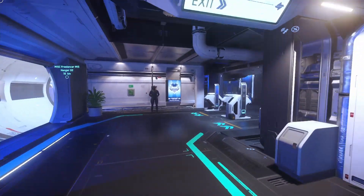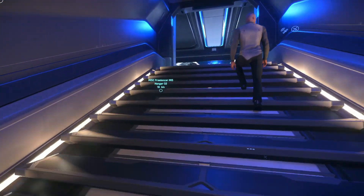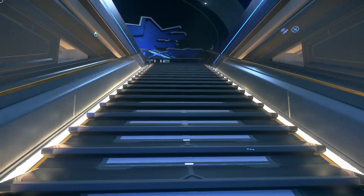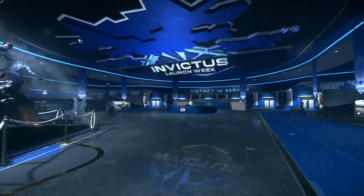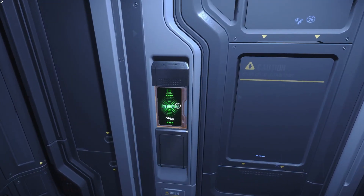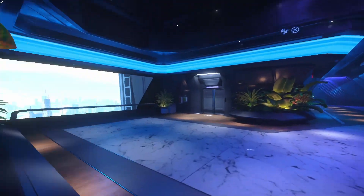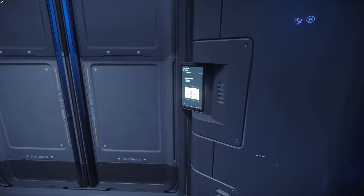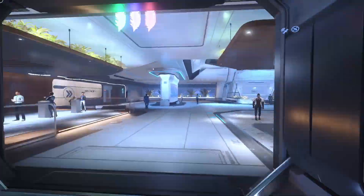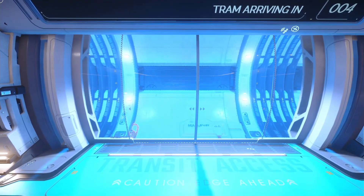Here we are at the terminal at the convention center — we're just going to head up these stairs and this will bring us to the convention hall. Now if you're already on New Babbage, you'll wake up at Aspire Grand in the habs. From the habs, the way to get to the convention center is to take the elevator down to the lobby, and then from the lobby head out towards the metro loop, find those signs, and follow them to the correct tram.